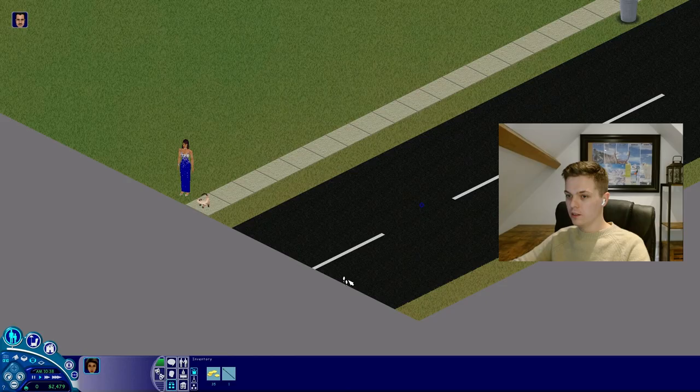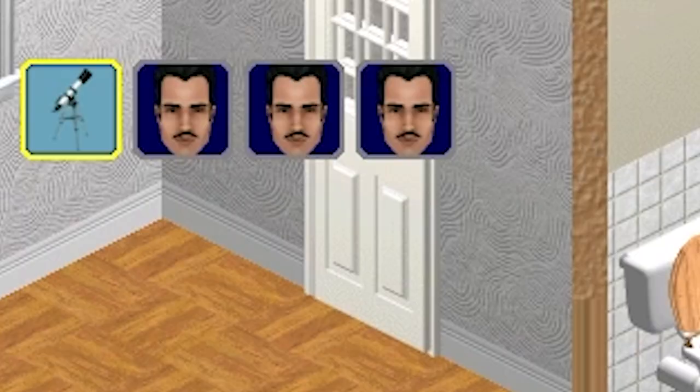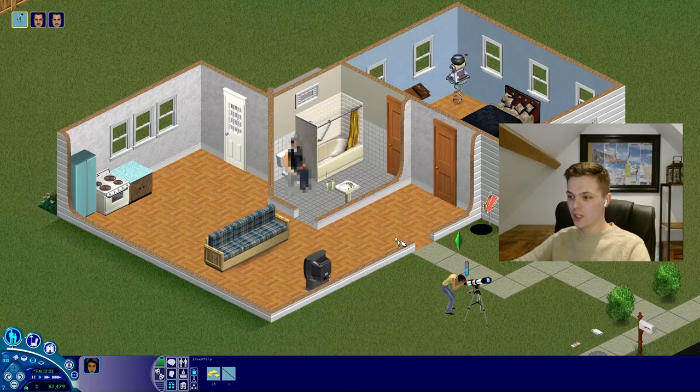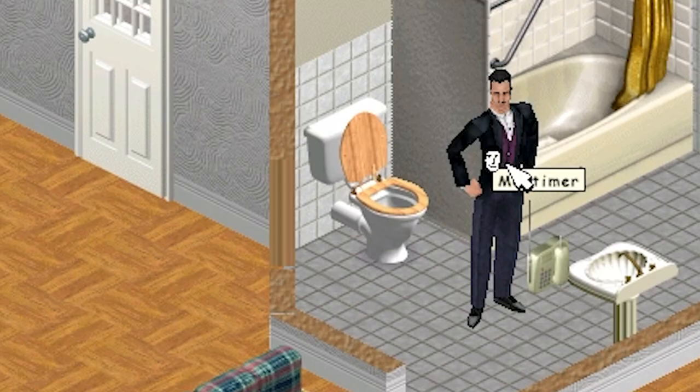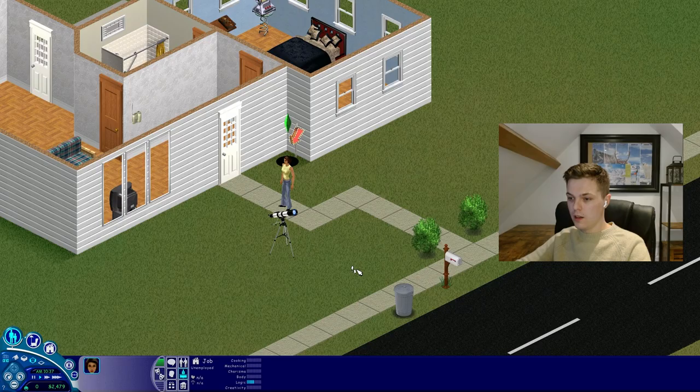Lovely stuff. Bella does not give a fuck. She's out of here, or she would be if there wasn't a cat she apparently can't walk past. Mortimer is pissed. He's trying to tease you. I'm too busy. You're about to destroy my toilet as punishment, aren't you? I was joking, but you really are. At least Avadi finds it funny. You didn't even flush, you mucky fuck.